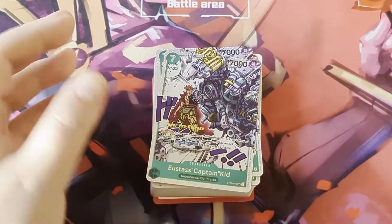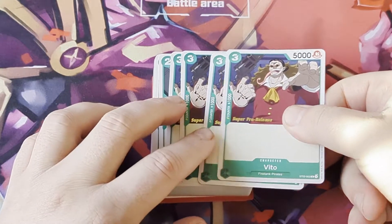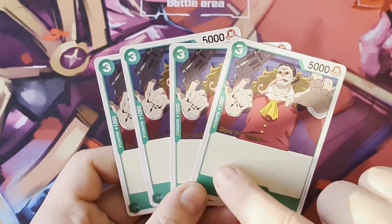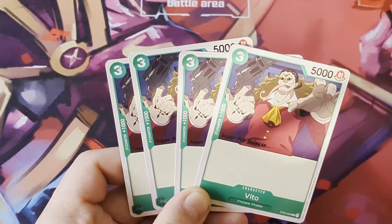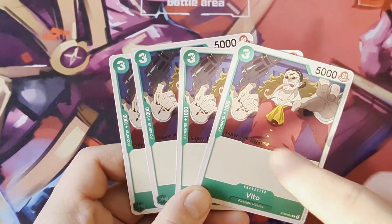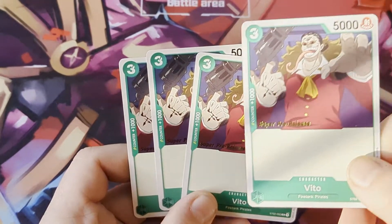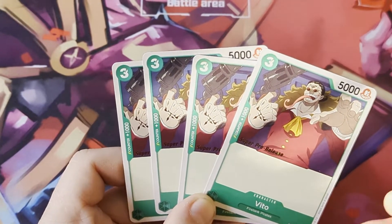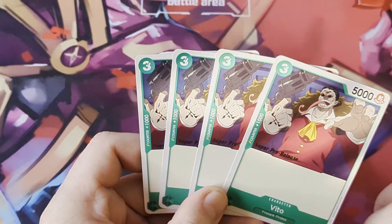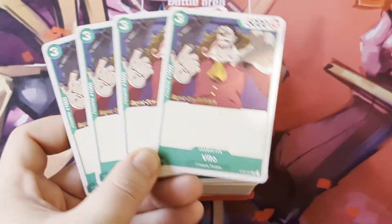We've got four copies of vanilla Veto. What annoys me is these cards don't have an ability and the artwork isn't the full art - but it is what it is. He's just a 3k vanilla with 1k counter power. During your battle phase you can discard cards that have a counter to buff the character or leader that's being attacked. Check out the One Piece tutorial app - it's super fun and lets you figure out the game.